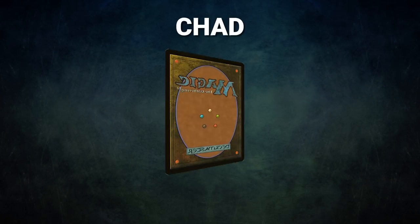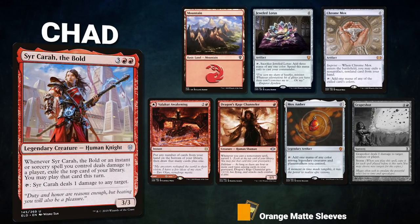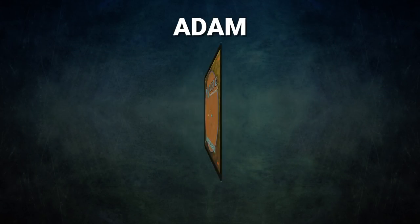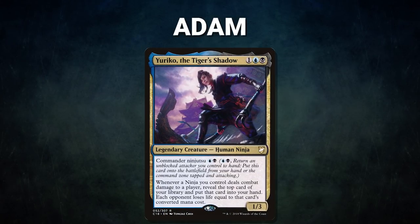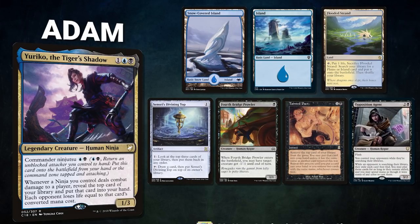After that, we have Chad piloting Sir Kera the Bold. This is a proactive burn deck looking to quickly storm off and churn through its library to burn out its opponents. Chad's opening hand contains a Mountain, Jeweled Lotus, Chrome Mox, Valakut Awakening, Dragon's Rage Channeler, Mox Amber; his London Mulligan is a Grapeshot. Finally, we have Adam piloting Yuriko the Tiger's Shadow. This is a midrange deck that focuses on using ninjas for card advantage in conjunction with its commander. Adam's opening hand contains a Snow-Covered Island, Island, Flooded Strand, Sensei's Divining Top, Fourth Bridge Prowler, Tainted Pact, and an Opposition Agent.